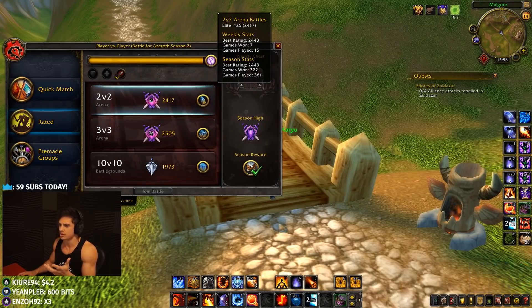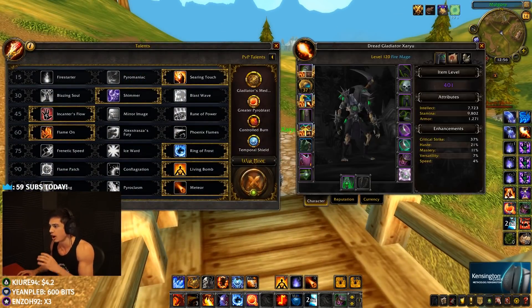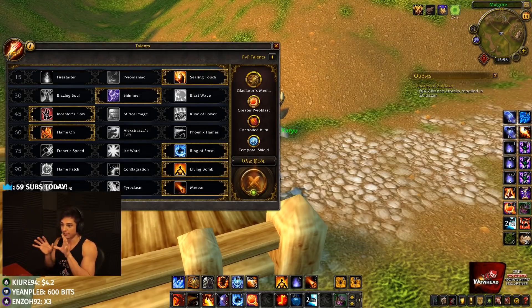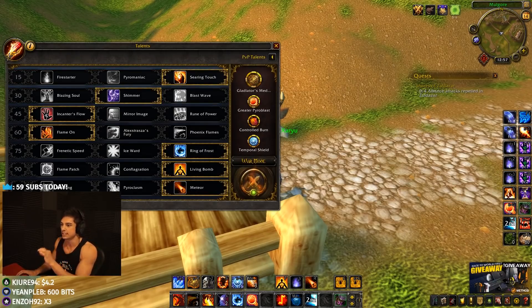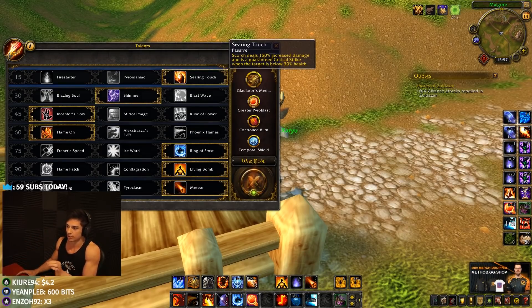We'll start with the talents I've been playing in 2s and 3s. There are a lot of different rogue mage compositions, but we're top 20 or so on ladder. The first build I call the greater pyro blast build — greater pyro blast paired with searing touch, so you're either casting Scorch at low life or going for a one-shot with the greater pyro. If they're full life, you go for the greater pyro; if they're low, you use searing touch. These synergize very well together. With this build I don't cast many fireballs at all.